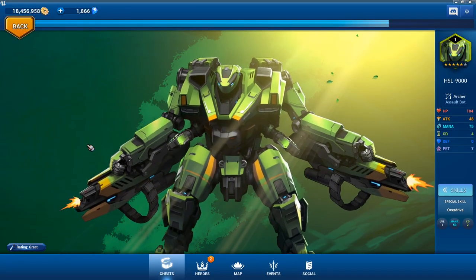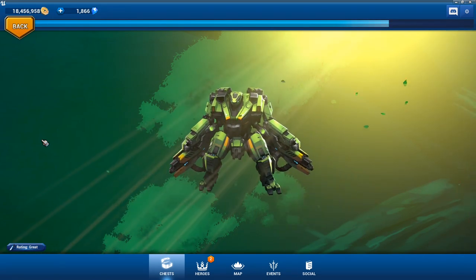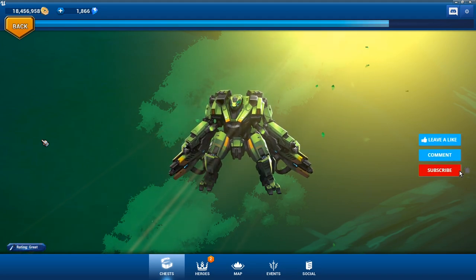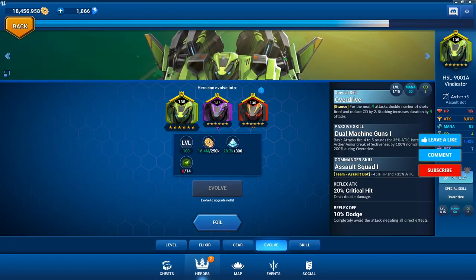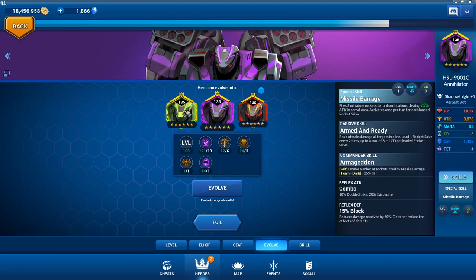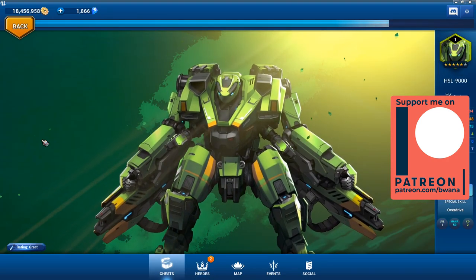Hello, this is BornFromOne.TV and today I want to talk about Battle Breakers — specifically the HSL 9000. HSL 9000 is a new assault bot available in the hero store for 5,000 tickets. He's one of those heroes that can evolve into three different forms, so it could potentially be 15,000 tickets total, something to make you groan a little bit.